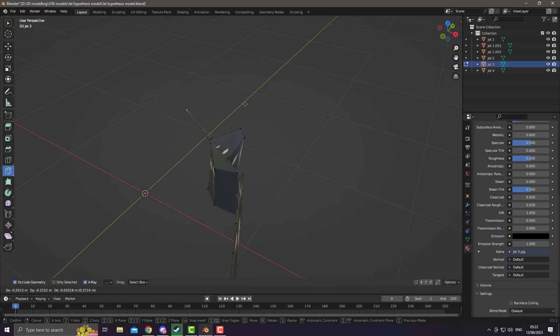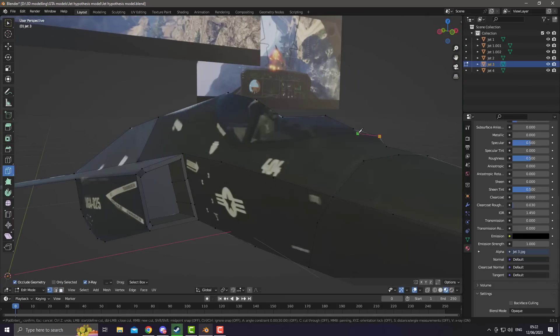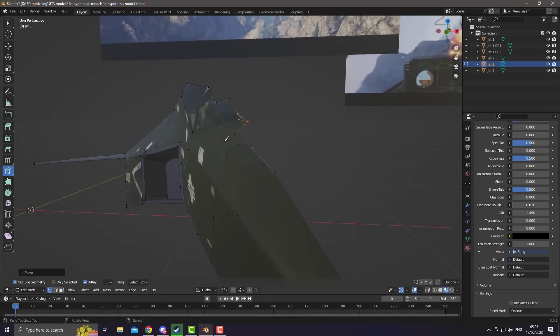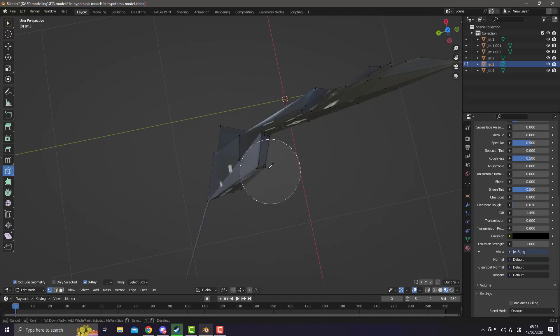So let's get right to it. We know so far that the jet is going to have hover and stealth capabilities. What we don't know is the capabilities of the weapons that are going to be onboard the jet.